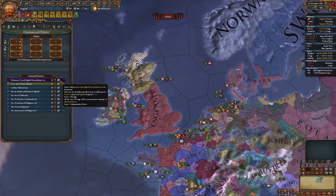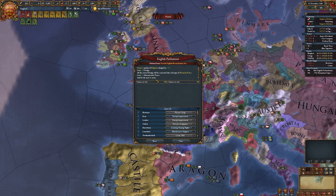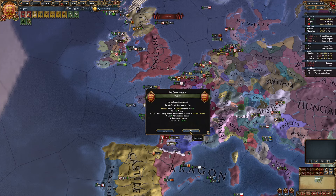Let's do that for my separation of powers. And here it is - the French-English Reconciliation Act. Done. Let's go ahead and go to Parliament. 93%, that's fantastic. Now we can lose a couple of sailors, no worries. Done. There we go.